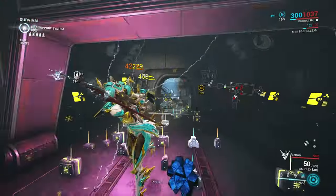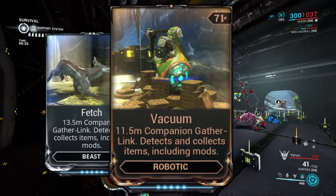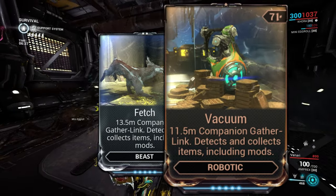I recommend equipping the mod Fetch on your Kavat, or if you are using a Sentinel companion, equip the mod Vacuum. This will suck the resources right towards you.